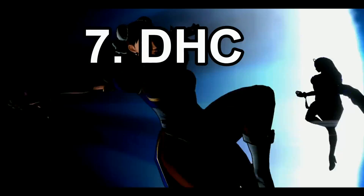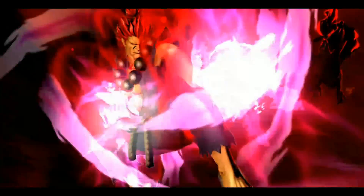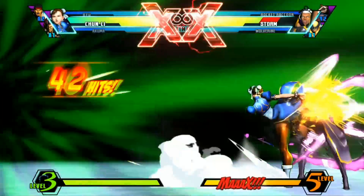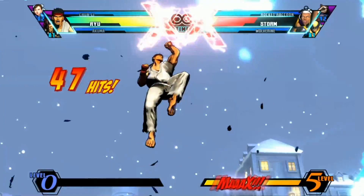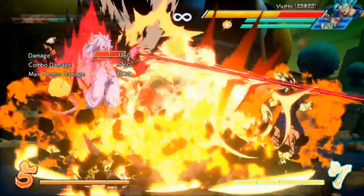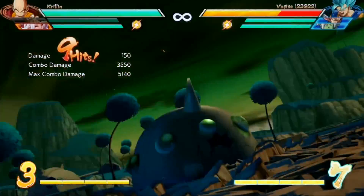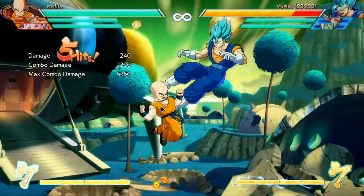Next up we're talking about DHC. DHC stands for Delayed Hyper Combo. In the Versus series, that's what it's called when you do one character's super or hyper — as they're called in Marvel vs. Capcom — and then change into the next character on your team doing their hyper combo. It's kind of an outdated term, but it's been around for about 20 years so that's still what people tend to call it. In Dragon Ball FighterZ the accurate term is Z-Change — when you bring in your next character to do their super after your first character's super — but people just shorthand call it a DHC.